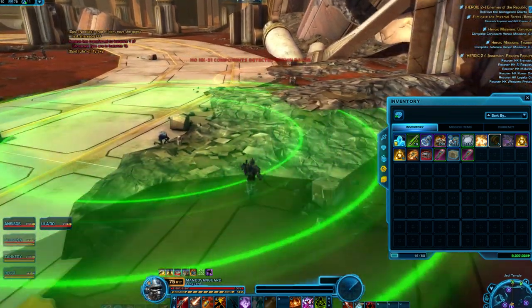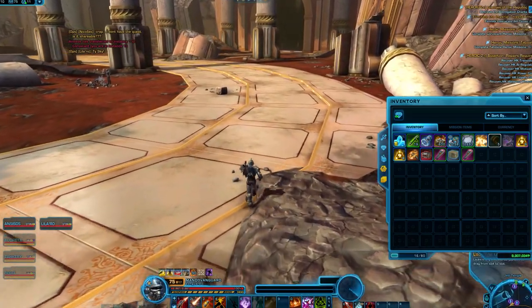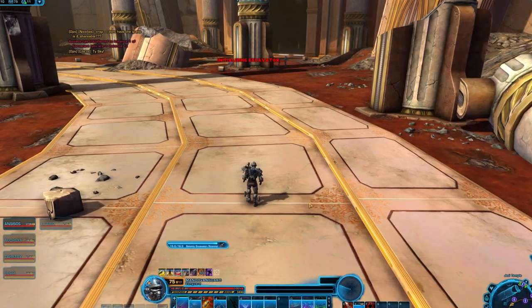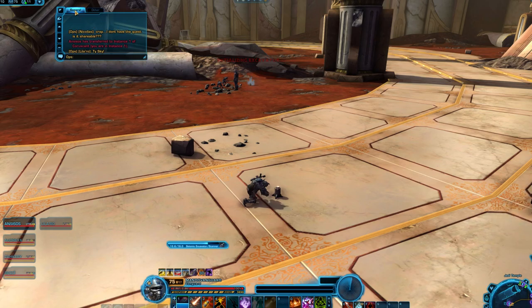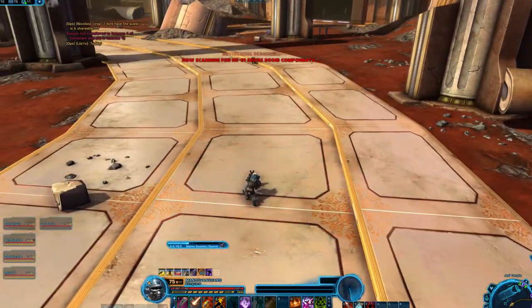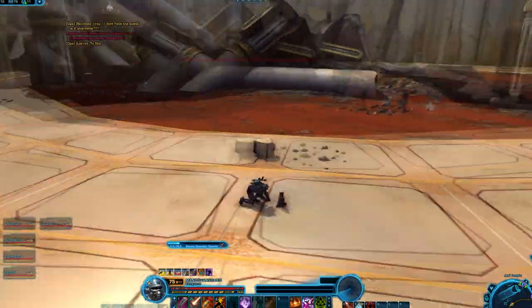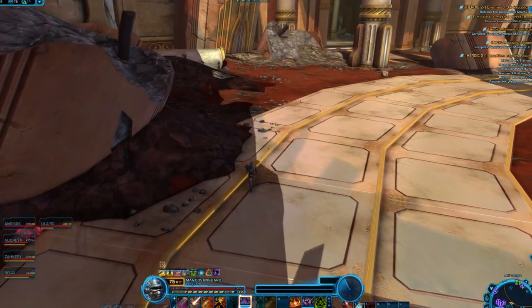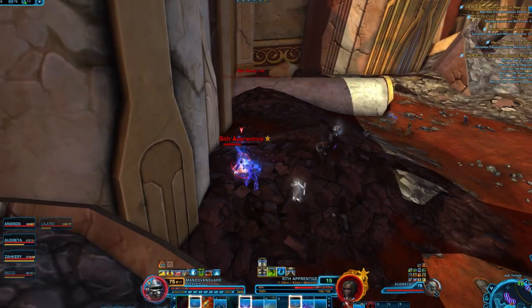Make sure to also give your Republic character the scanner either through the Legacy Bank or your mailbox. The fastest way to get there is to take the Heroic shuttle to Coruscant through the Activities panel in the Solo tab, then pick up the Enemies of the Republic Heroic from the Heroics Terminal and run north to the Jedi Temple elevator. Otherwise, just quick travel or taxi to the Jedi Temple. This HK part can be found almost anywhere in the Jedi Temple, including on top of broken pillars. It doesn't seem to be hidden in the secret second floor though. Instead of a mission item, you'll get a normal item that you can right click to consume — it looks like a droid head.